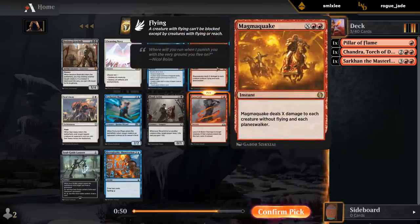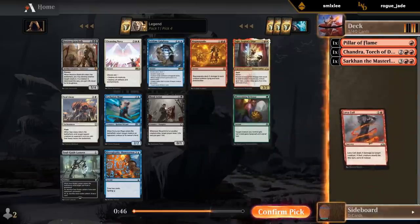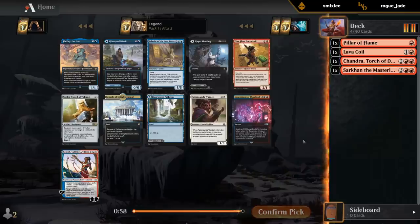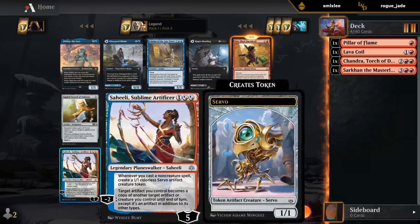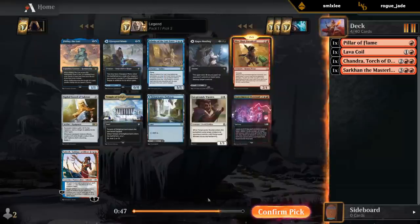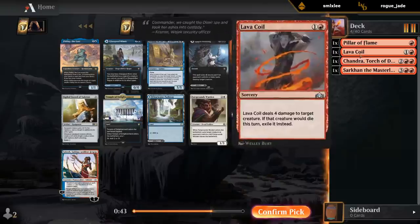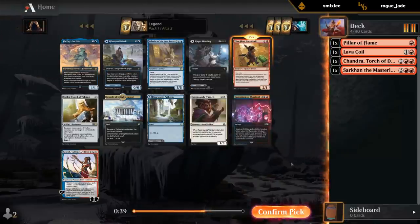We want Magma Quake when we have a bunch of Planeswalkers ourselves. Nothing wrong with the Daredevil — fine on turn two but also pretty good later. Could also make a case for Saheeli if we want to stick to kind of the super friends theme — can make a whole bunch of 1/1 tokens with it. Since so far we don't have any creatures yet, Saheeli could be better.